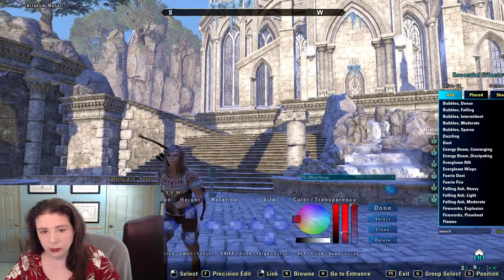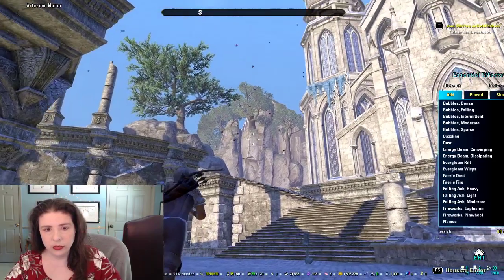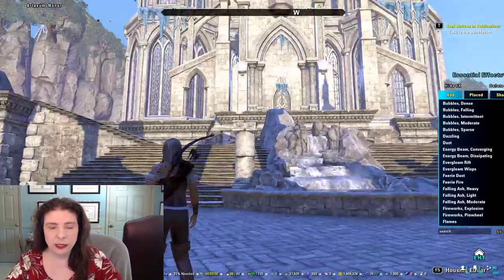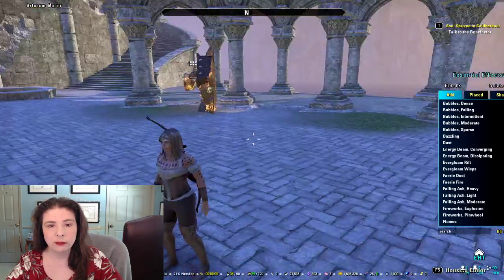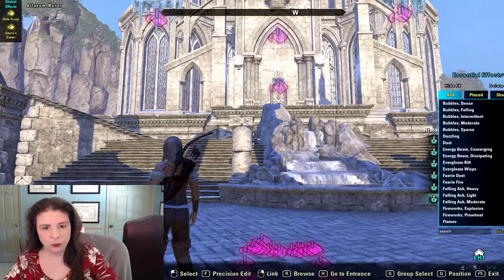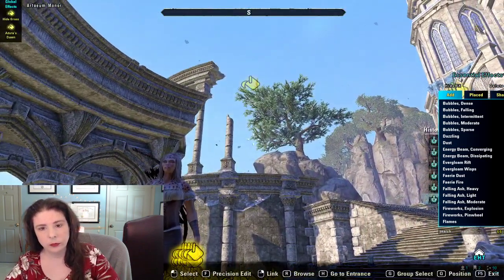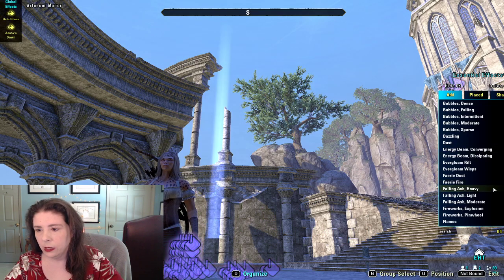Falling ash — I love it. When you add it, wait a bit because it's got to come down from the sky to be natural, that's how it starts. But if you're trying to make an area that's on fire, falling ash can be amazing. You can set it to heavy, light, or moderate.